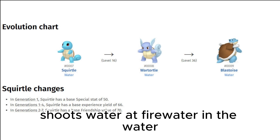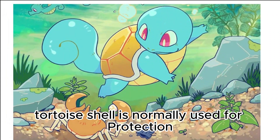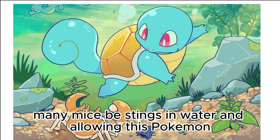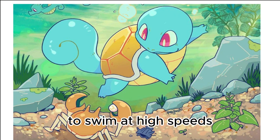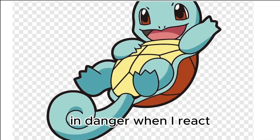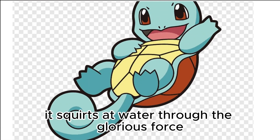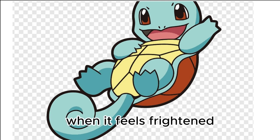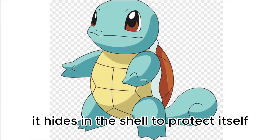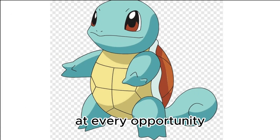It shoots water at prey while in the water and withdraws into its shell when in danger. The shell's round shape and grooves help minimize resistance in water, allowing this Pokémon to swim at high speeds. When it retracts its long neck into its shell, it squirts water with vigorous force. When threatened, it draws its legs inside the shell and sprays water from its mouth. It hides in the shell to protect itself, then strikes back with spouts of water at every opportunity.